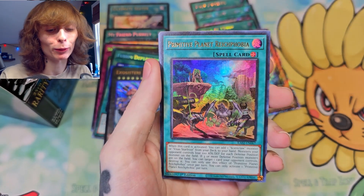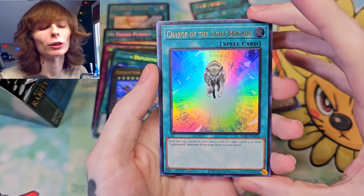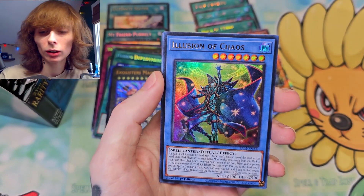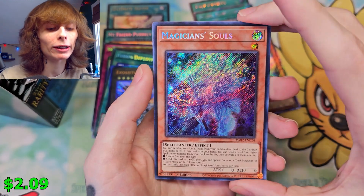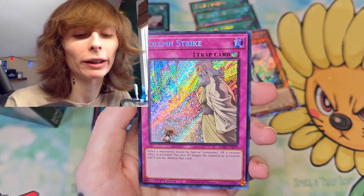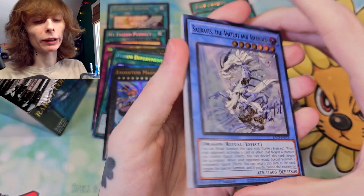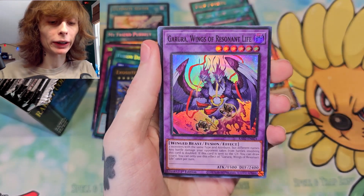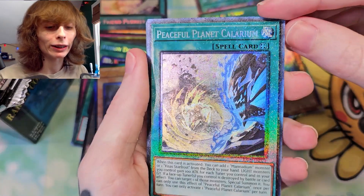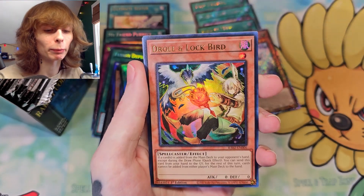Ghost Ogre and Snow Rabbit — that is another good one to see. Primeval Planet. They got some good stuff in here. Charge of the Light Brigade. Ultimate Slayer again, this time a lower print — I think we got the higher one earlier. Magician's Souls — beautiful, love seeing it, I really do. I'm not a Dark Magician player but it is cool to see that. We are making fantastic progress. We gotta start moving even faster now because we've seen a lot of the cards.